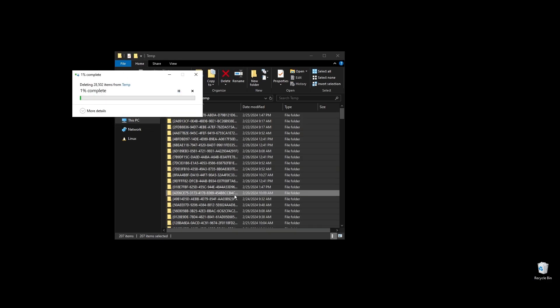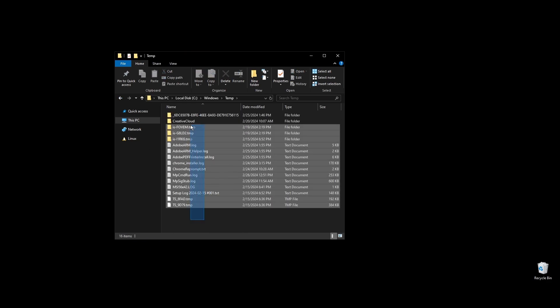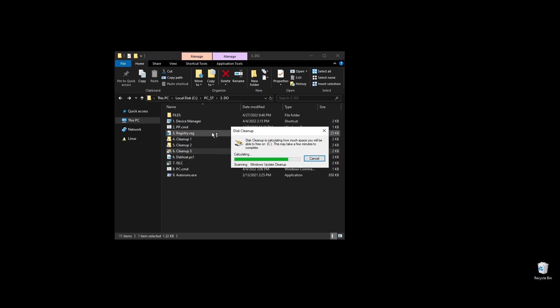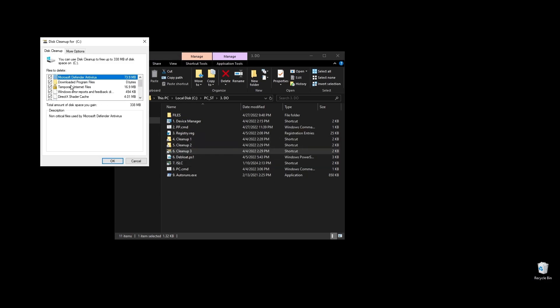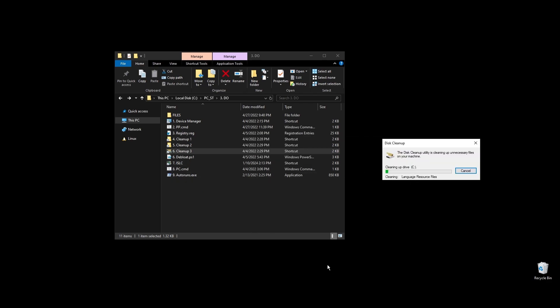Next, let's clean up your cache, junk, and temporary files. I've made a few shortcuts to make everything easier and quicker. On each folder, select everything by pressing Ctrl+A and hit delete. Once everything is deleted, go to your disks and do a cleanup on each of them. This way, sometimes you can clean a lot of disk space, especially if you are using other software and games besides Insurgency.